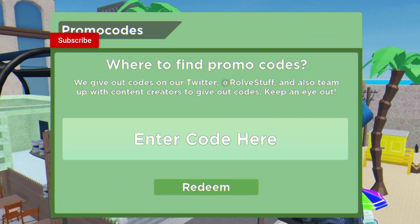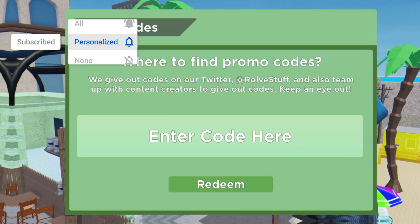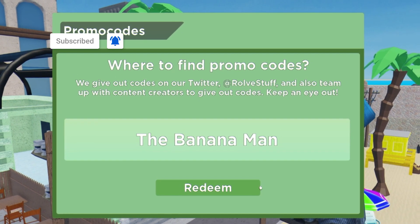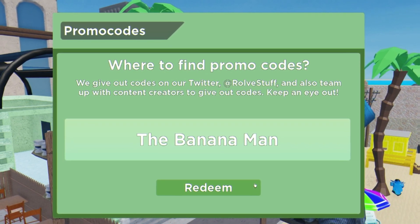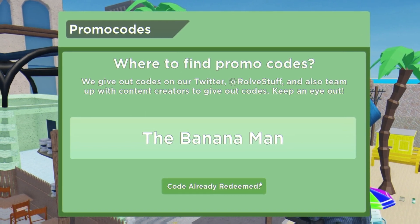The first code today is going to be 'the banana man.' This is actually a new working code. Enter this code with capitals like me and also mind the spaces, before I go on into even more new working codes.